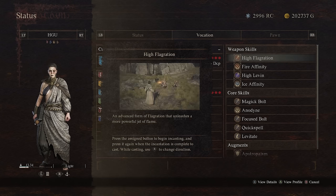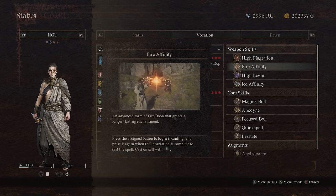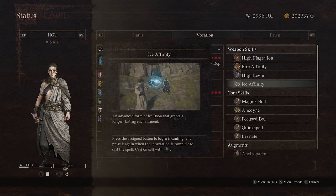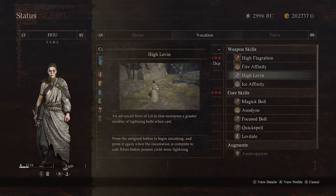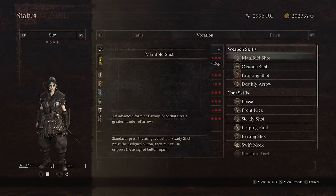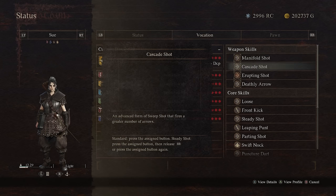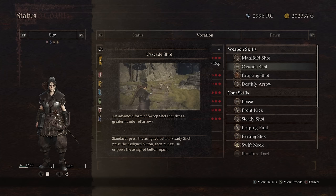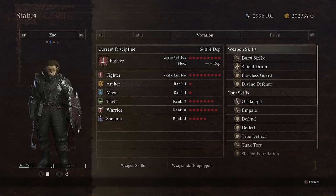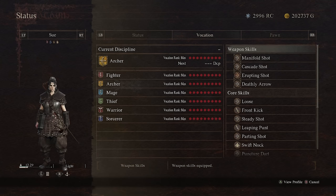A mage is also a great vocation to have in your group because they offer powerful support spells. Some examples include Fire Affinity, which coats your weapon in flames; Lightning Affinity, which applies lightning damage to your weapon; Celerity, which boosts movement and attack speed; and Palladium, which increases your entire party's survivability. I also recommend adding a pawn that specializes in ranged attacks like the archer or sorcerer — these vocations continuously apply pressure to flying enemies or enemies that are difficult to hit. This party composition provides a fighter to tank damage, a mage for buffs and healing, and an archer or sorcerer for ranged attacks.